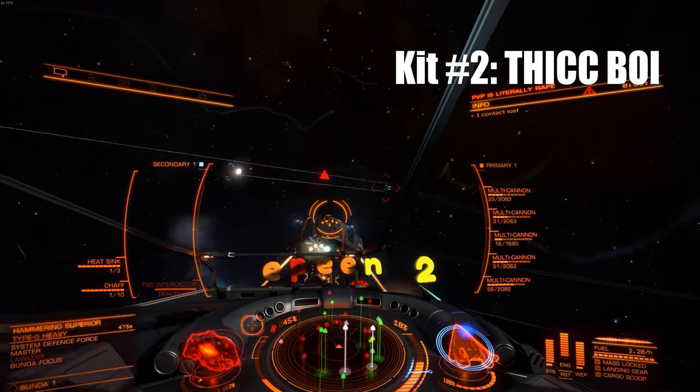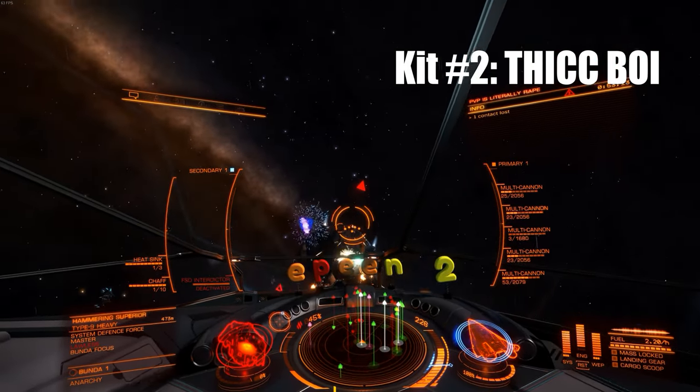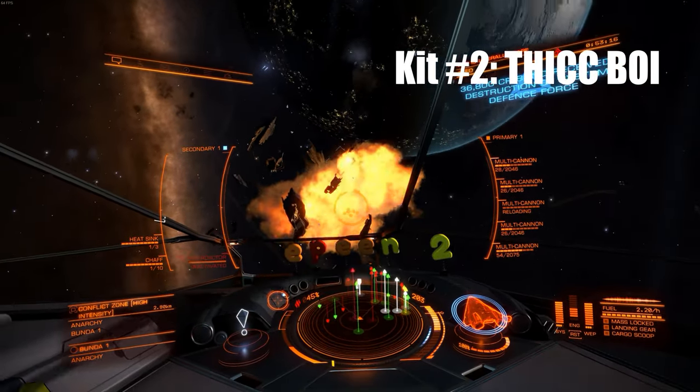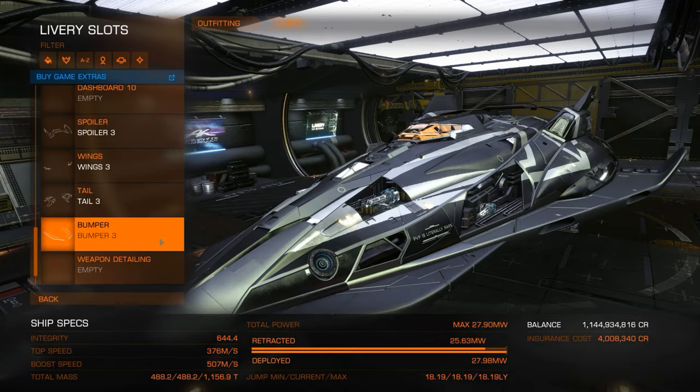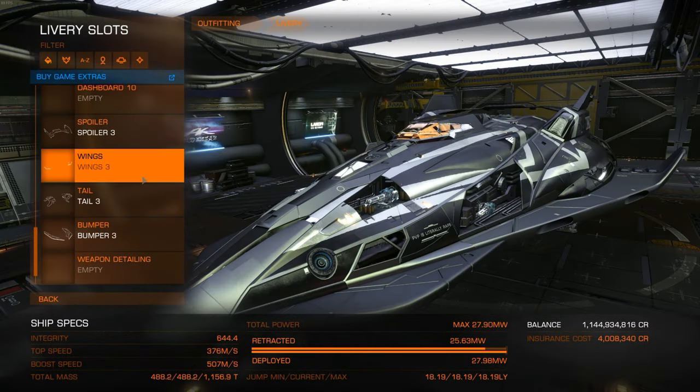Wow, look at that. Compared to how thick you are, the Type-9 looks like an African child on a Ceramic Laughlin commercial. See you with those angels.